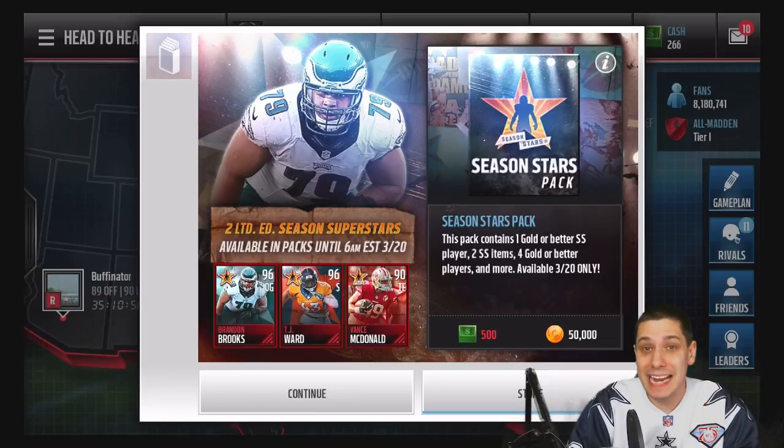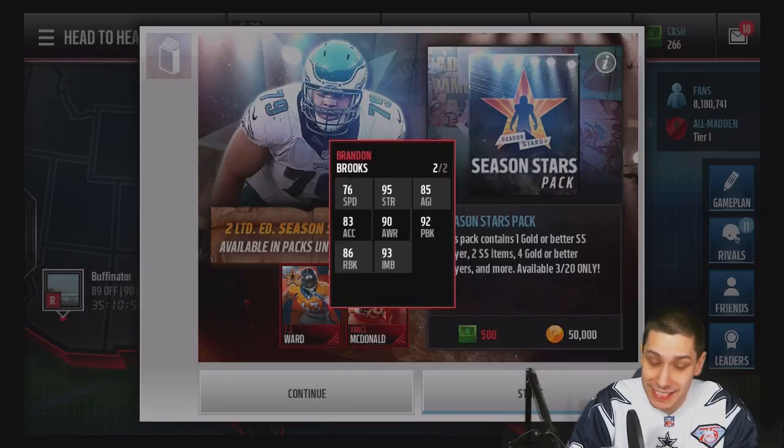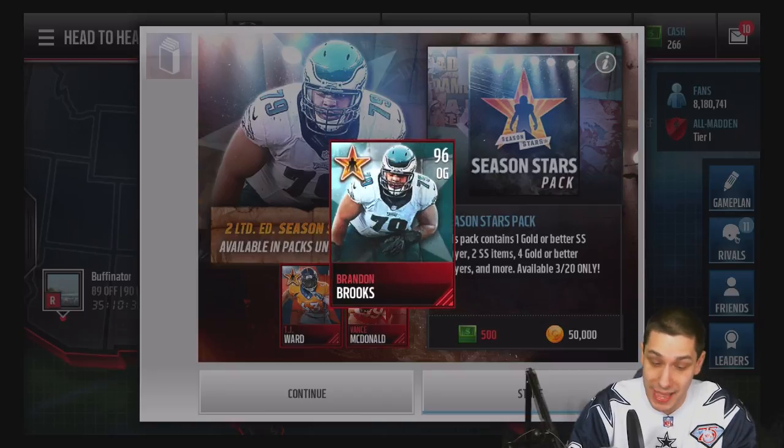Right now there are two 96 overall cards. The first one is a Brandon Brooks Offensive Guard for the Philadelphia Eagles. This is a nice card with really good attributes overall — 92 for pass block, 86 for run block, 93 for impact block which is very good, and 95 for strength, which is one of the best in the game.